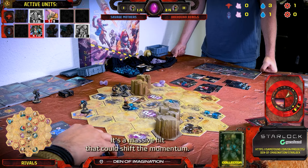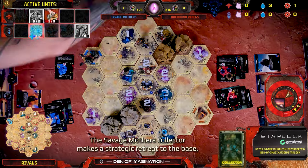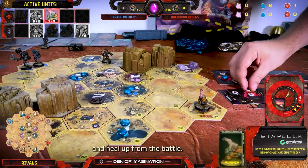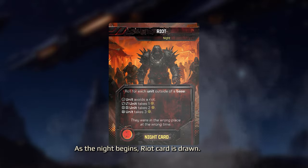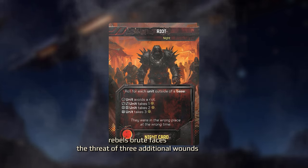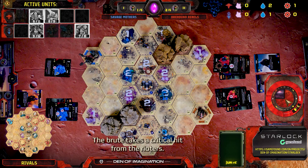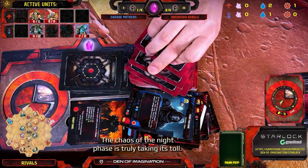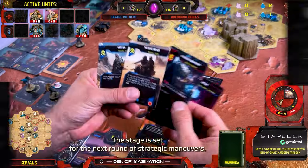It's a massive hit that could shift the momentum. The Savage Mothers' Collector makes a strategic retreat to the base, where it heals up to a formidable nine hit points. The Rebels' Runner makes a tactical retreat to the base to regroup and heal up, as both teams brace for the upcoming night phase. As the night begins, the Riot card is drawn — the Rebels' Brute faces the threat of three additional wounds from the rioting inmates. The Brute takes a critical hit from the Rioters, a severe blow and a significant setback for the Rebels. As Day 4 begins, everyone draws two new cards and the initiative stays with the Savage Mothers.